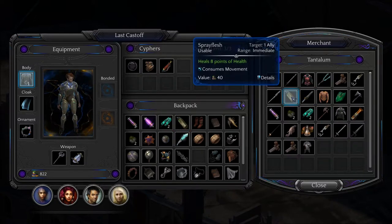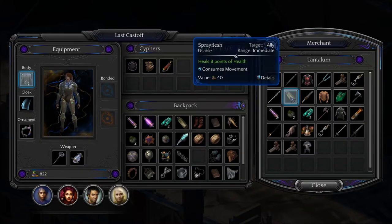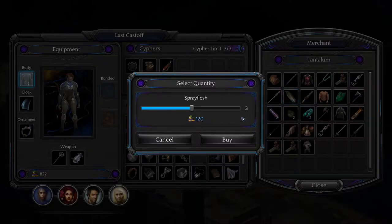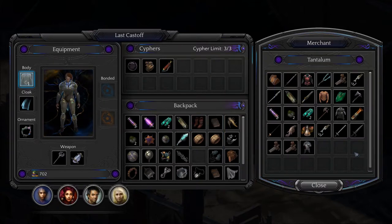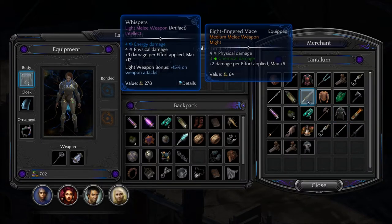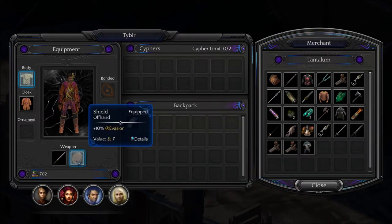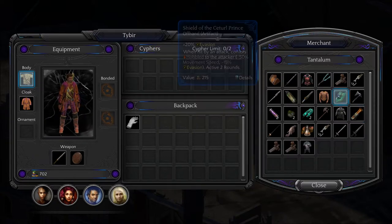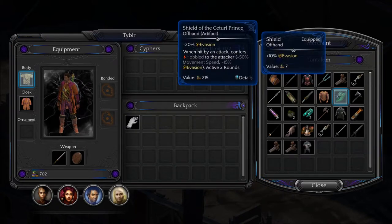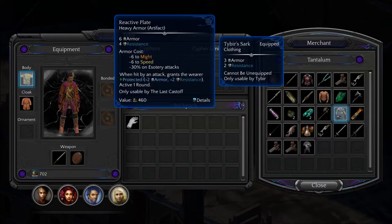I'm thinking we need more Spray Flash. How did you know I wanted three? Okay, so we have 702. Shield? I don't know — he does have a shield. Here's a regular shield, plus 20% evasion. I don't like the stuff that gives you minuses to things and your esoteric attacks.